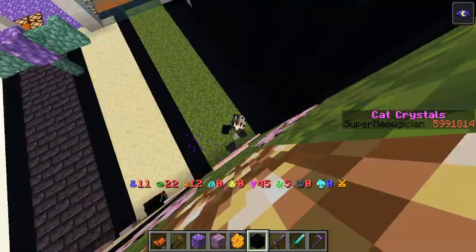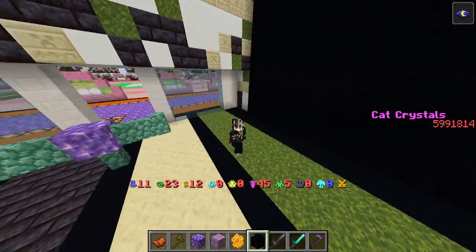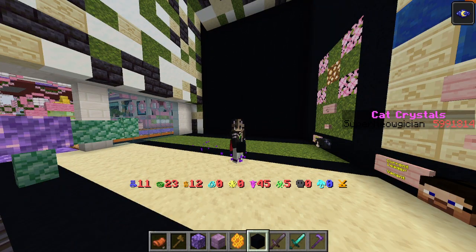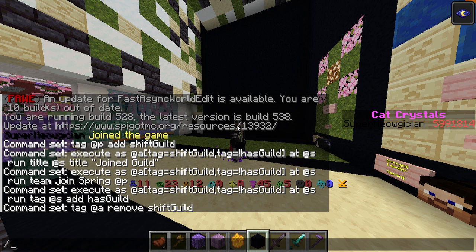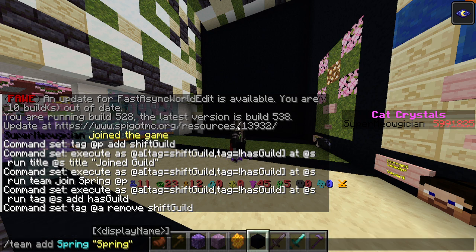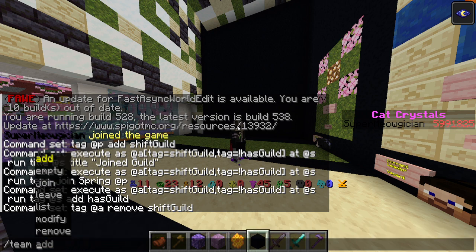This turns them into teams. If you want different guilds to have different colors, here's how you do that. You need to do: team add and then do your teams. So I did team add spring and then set the display name to Spring. I did this for all of them.